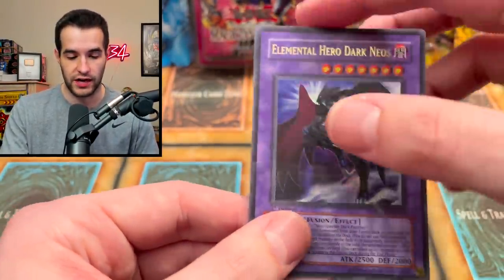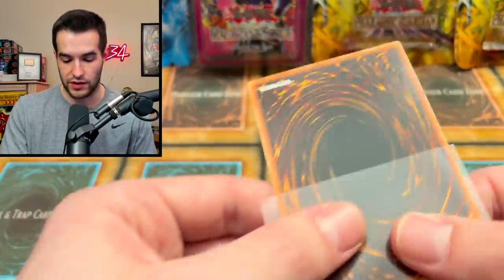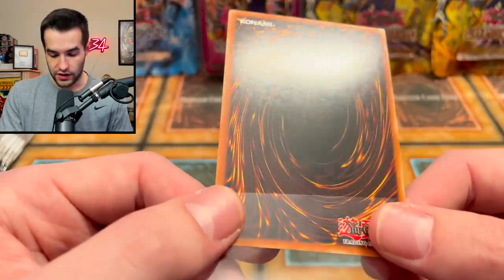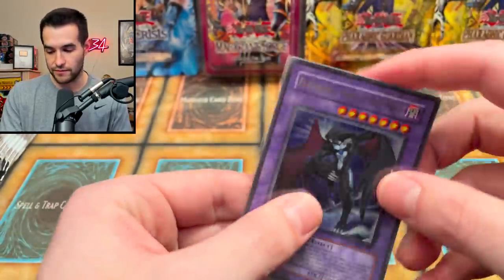This one honestly looks like it is a PSA 10. Check this card out — the centering is really good. That's a PSA 10, I'm gonna call it now. PSA 10 Dark Neos, very nice.